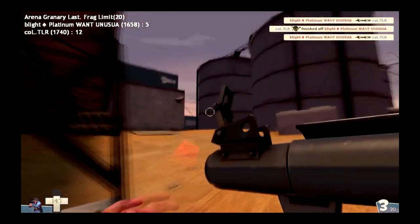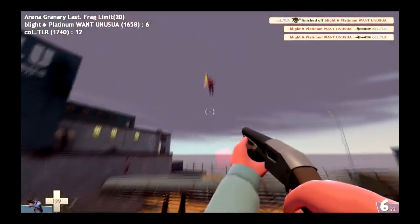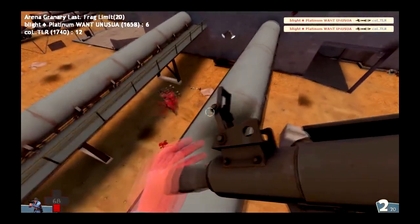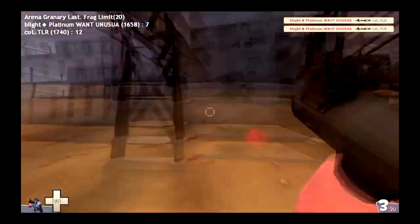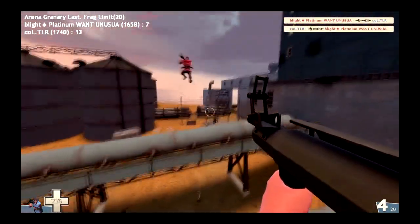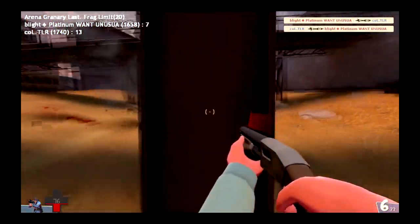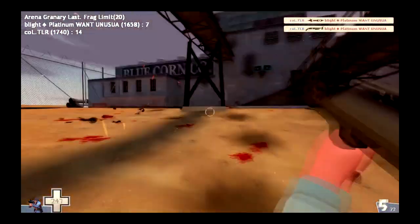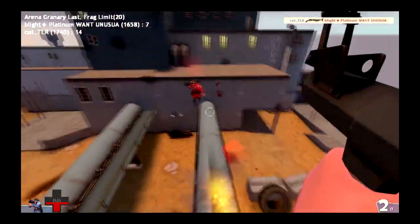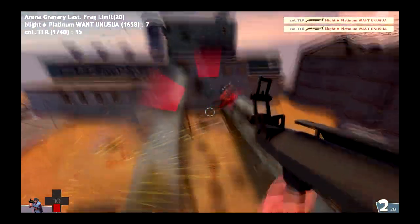Platinum actually getting the better hand of that duel and racking up some kills, but not able to survive the splash damage. He's down 12-5. TLR just trying to get in there, actually popped Platinum up in the air. Platinum connecting the shots that count. This is a great match - two of the top Soldiers in the game. It's kind of the top five in the world, at least you have two of them right here.